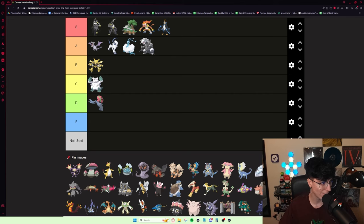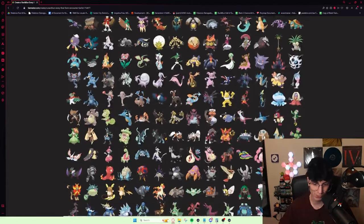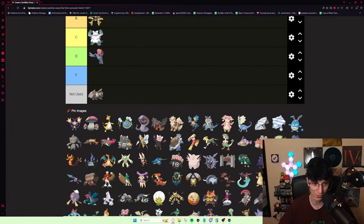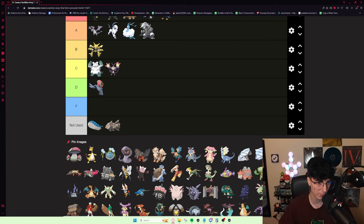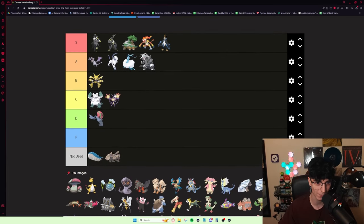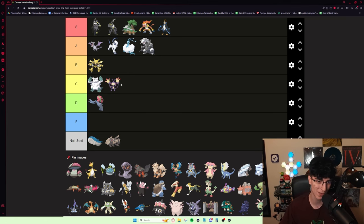Ambipom is one of the Pokémon I haven't used — I've never used this. But Technician gets U-Turn, Fling, Fake Out, Tail Slap, Acrobatics — this thing is probably okay. I want to save the not-used tier for Pokémon like Relicanth or Wailord that just do not get used. I think I want to put Ambipom in C tier, but probably toward the lower end. Making this tier list makes me want to do a run where I pick encounters that don't often get used — Ambipom would be a perfect candidate.